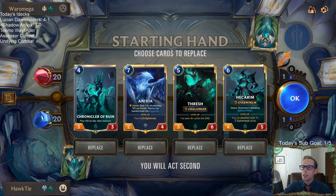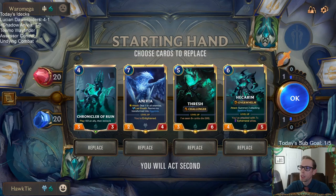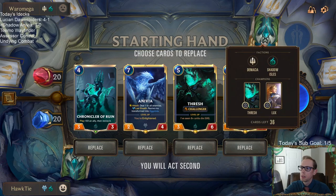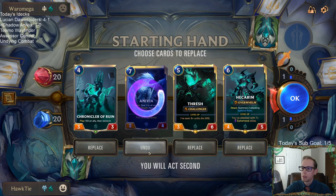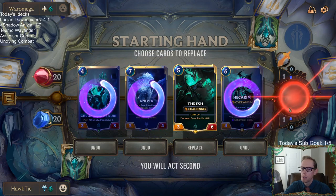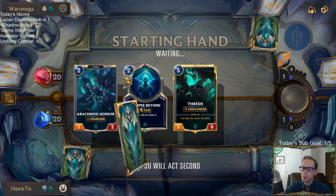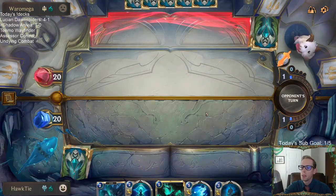All right, we're going to be doing some Mulliganing. I don't like how we don't do anything until turn 4. Such a good combo though — I'll keep the Thresh. That'll work for now at least.